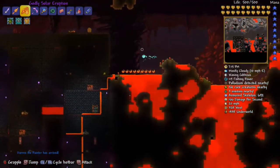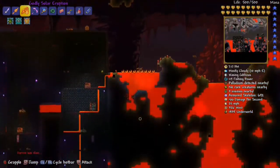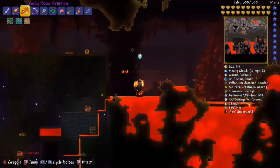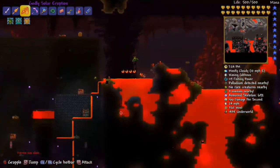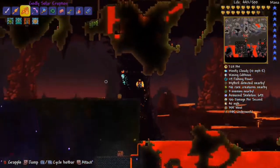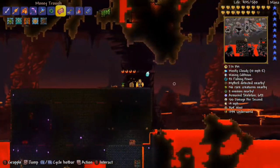So right now I'm in Heck and you can see I can walk on lava and I get seven seconds of invincibility. See my health is not going down right now because the lava bar is not fully gone. But now that it's gone, you can see that I was taking damage from the lava.